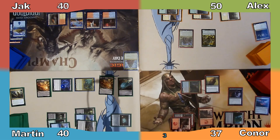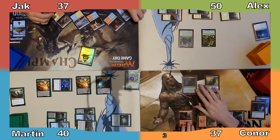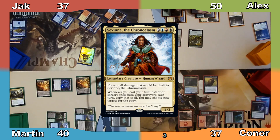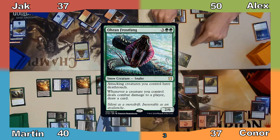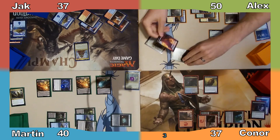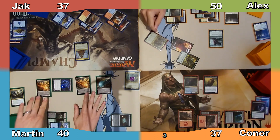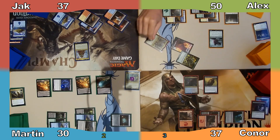Jack takes 3 damage and I end my turn. Jack plays an Island and casts his commander, Svenne the Chronoclasm, then passes. Alex plays Naya Panorama and casts Ohran Frostfang. Moving to combat, Alex attacks me with his commander and Rhino and makes a copy of his Rhino with Gyred's ability. The Rhino enters tapped and attacking me — I decline to block, taking 10 damage. Alex draws 3 cards thanks to his snake, then ends his turn.